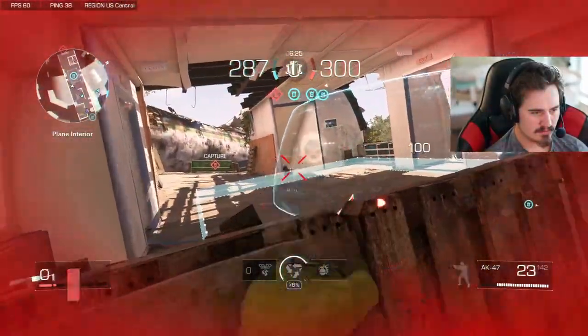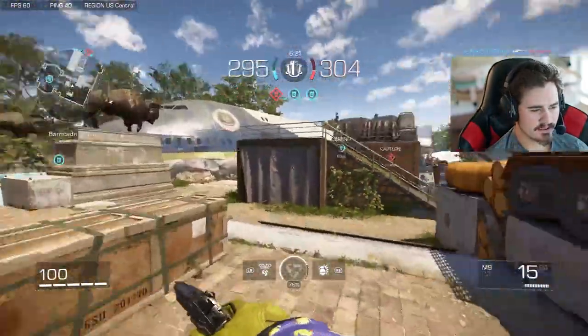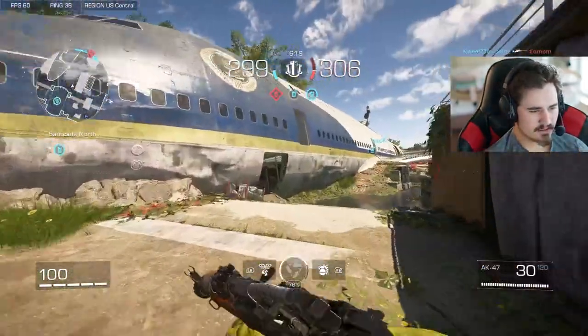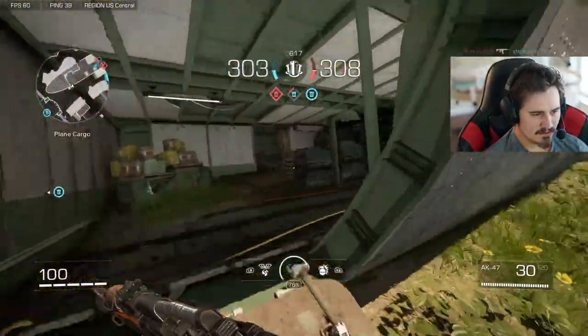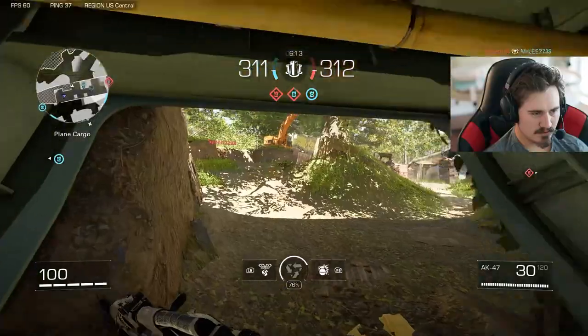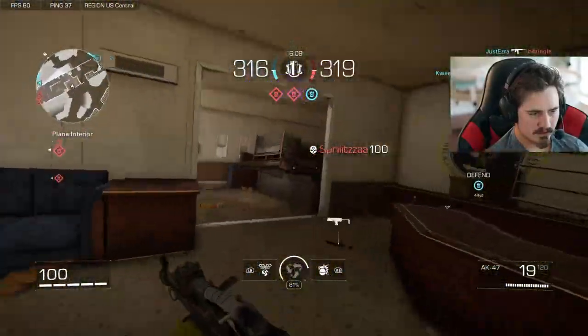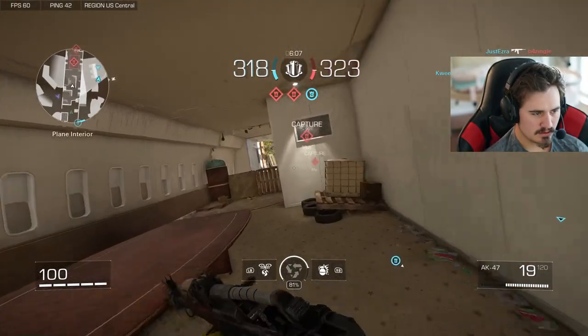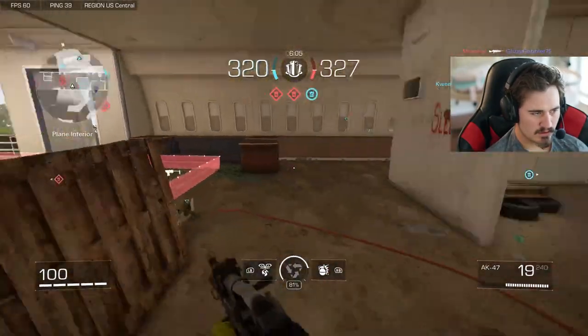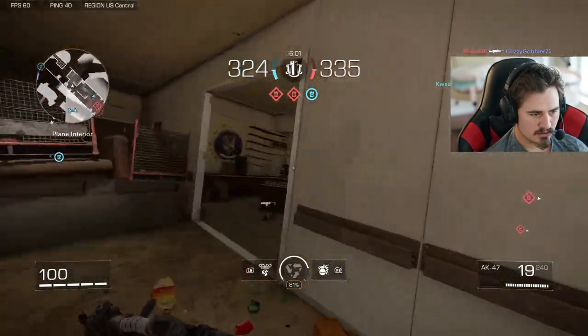Did you get a kill assist for that since you almost killed him? Yeah, there's a guy downstairs in the airplane. I figured that when you died from the back, then I died to the guy in front of you. There we go — oh, another one behind us. I ran out of ammo, I was missing my shots. He's gonna be coming through that back way.